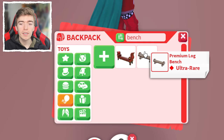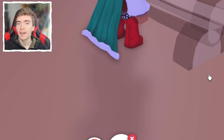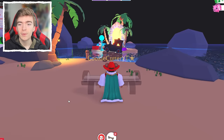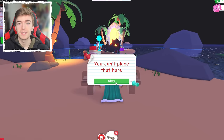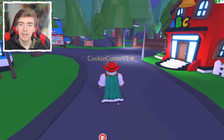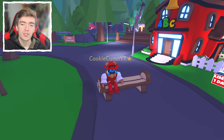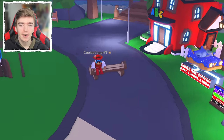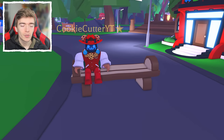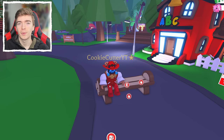Now we're moving on to toys that actually have a purpose, such as a bench. There are two different types of benches I own, and the concept behind a bench is that you can place it anywhere. I now have a random bench and players can just sit on it outside of the nursery. Does this have a purpose? You can sit on a bench — that's pretty much it.